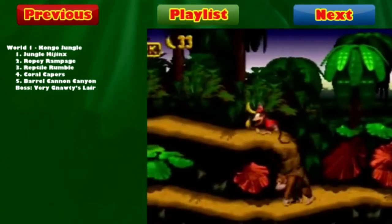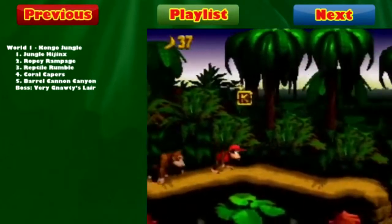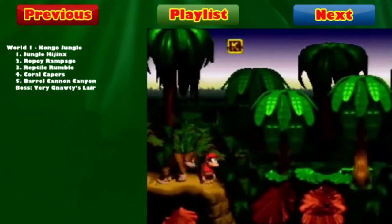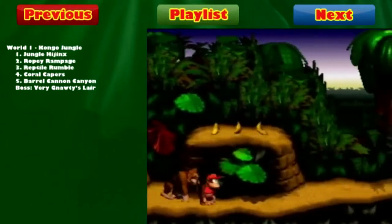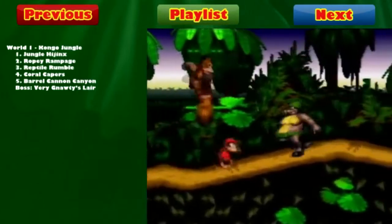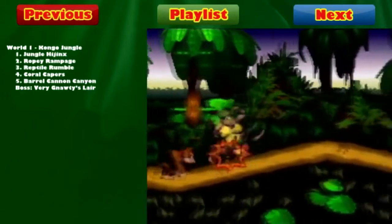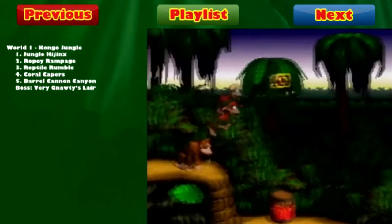Take out these critters who just want to walk forward, and then we'll get our first golden letter of the game — this is the K. This is one of four golden letters in the game; the others are O, N, and G, which spells KONG. If you collect all four letters in each level, you'll get an extra life. Unfortunately, with these Gnawties, we can't jump on them with Diddy because he's weaker than Donkey Kong.